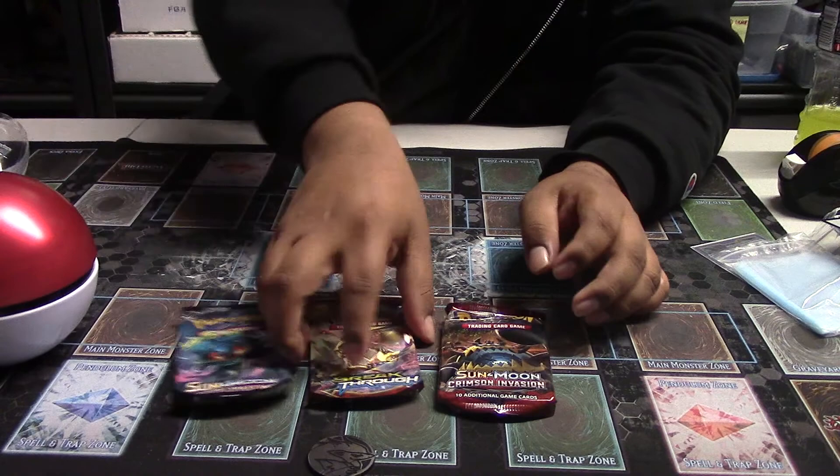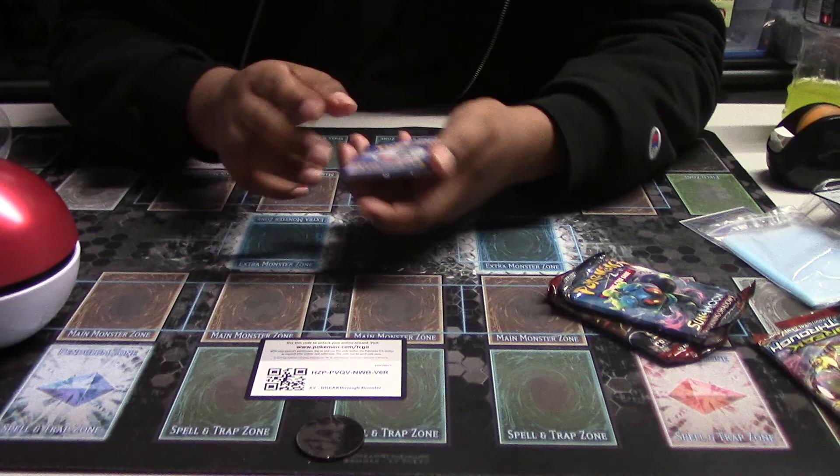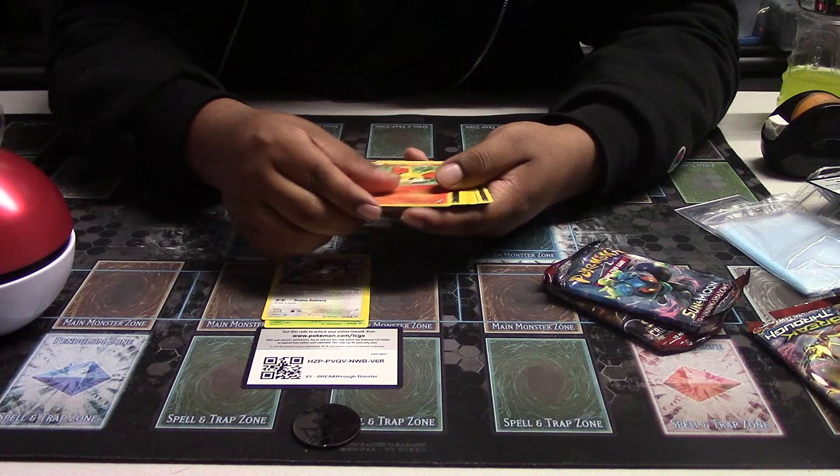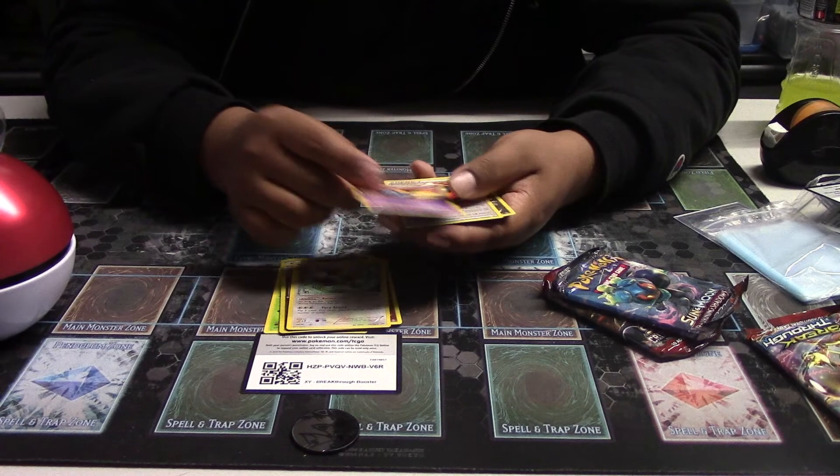Alright, let's see what we get. If anyone wants the code, there it is. Let's see what we get — we got a Chess Pin, Doduo, Fennekin, Zora, the Baby, Fracture, Dodrio, Scoopat, Bernie Energy, and another one. Nothing good on that one.